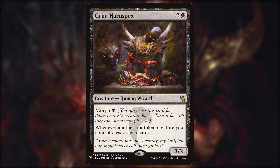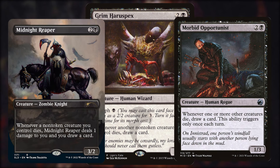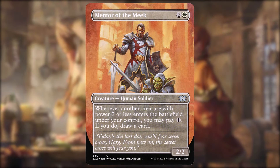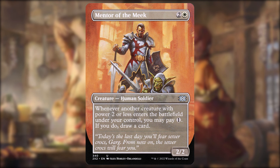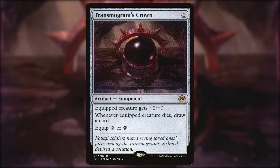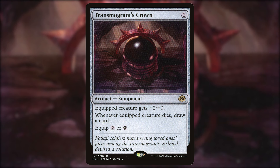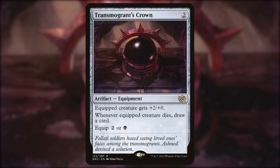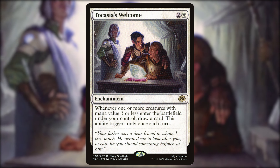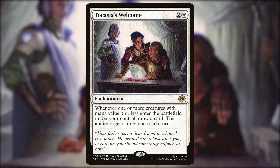Grim Haruspex — two and a black, a 3/2 human wizard with morph. Whenever another non-token creature you control dies, you draw a card. I have several options like this — Midnight Reaper, Morbid Opportunist — basically whenever a creature you control dies you draw a card. On the ETB side, Mentor of the Meek — two and a white, a 2/2 human soldier — whenever another creature with power two or less enters the battlefield under your control, you may pay one to draw a card. Tocage's Welcome — two and a white enchantment — whenever one or more creatures with mana value three or less enter the battlefield under your control, draw a card, once per turn, and no mana payment required.